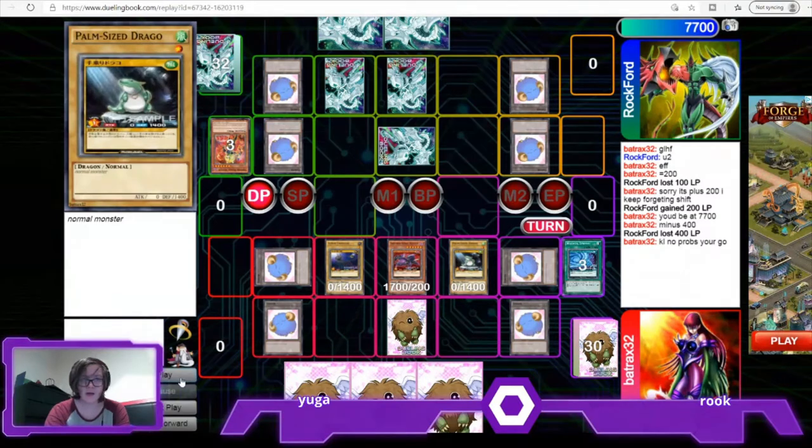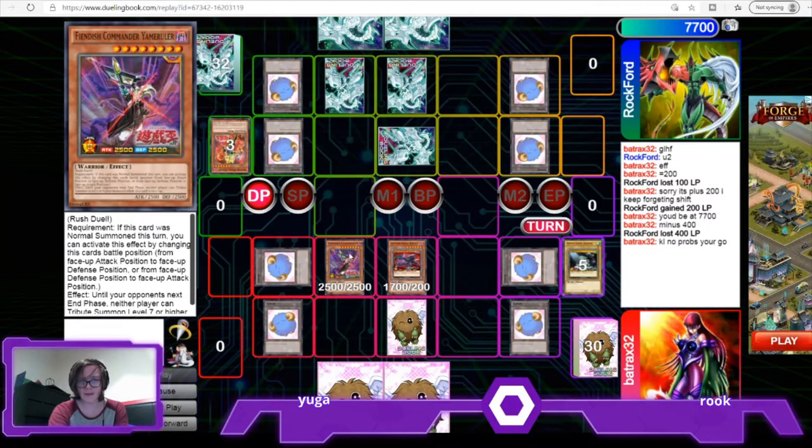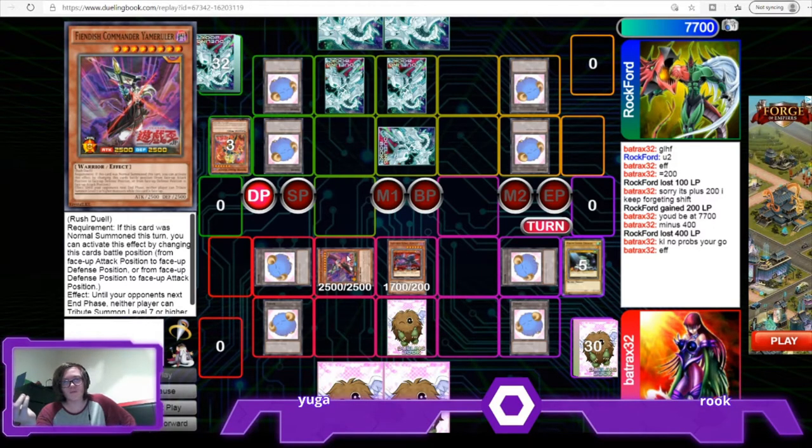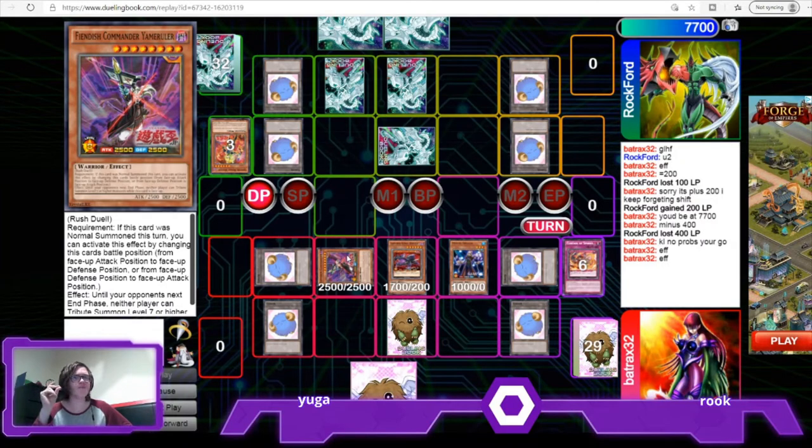We go for the Ruler — the brand new card released today or yesterday. If you want to run Satin King I highly recommend this card, purely because it stops most of the problems Satin King runs into. Quite simply, it stops the opponent from summoning Roads and stops them from summoning things like Blue-Eyes or Drag-Years.